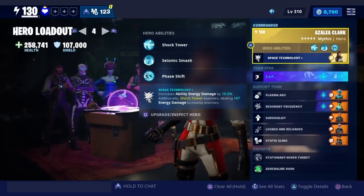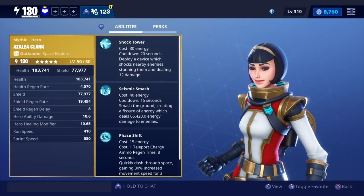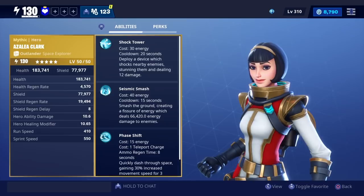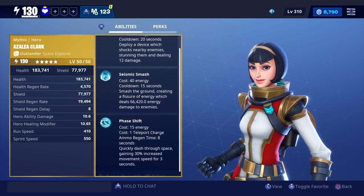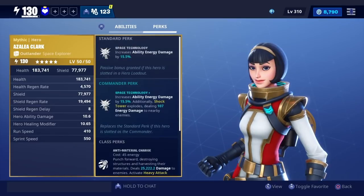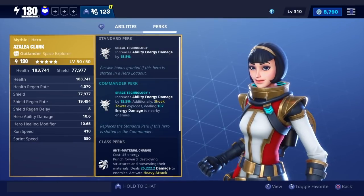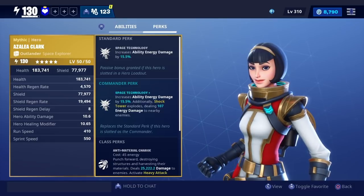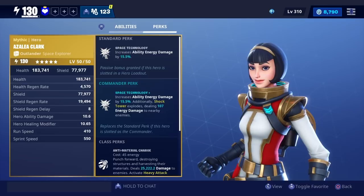Now let's go to the hero. So her abilities are Shock Tower, Seismic Smash, and Face Shift. Her perks — commander perk increases ability energy damage by 15.5%. Additionally, Shock Tower explodes, dealing 107 energy damage to nearby enemies.